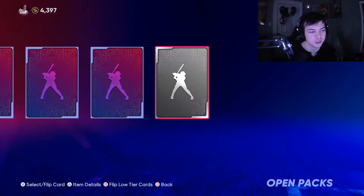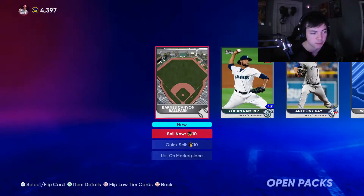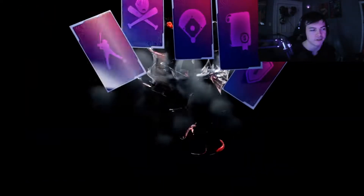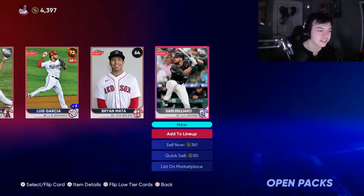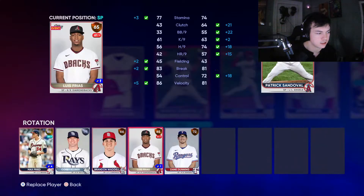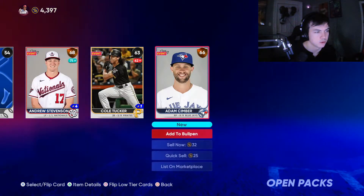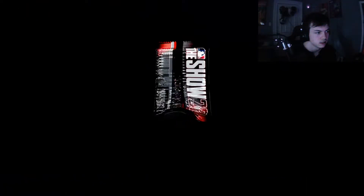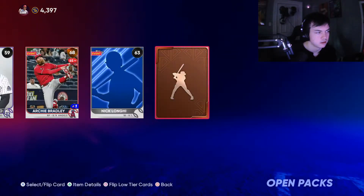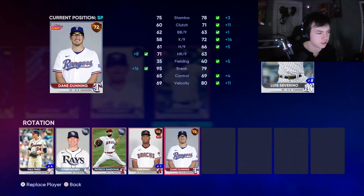I still can't figure out if I want to allow using collection completions or not. I said cards have to originate from packs, so I'd rather just stick with straight out of packs — it makes the team a bit different compared to how it normally would be. If it's a silver I'll add it to the team, otherwise it won't bother.